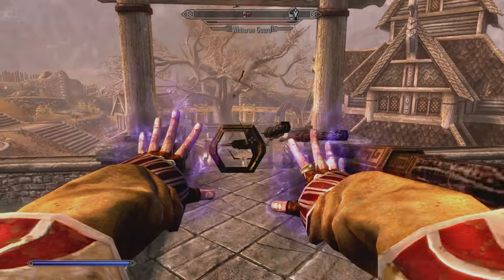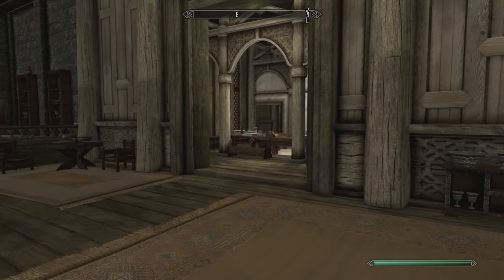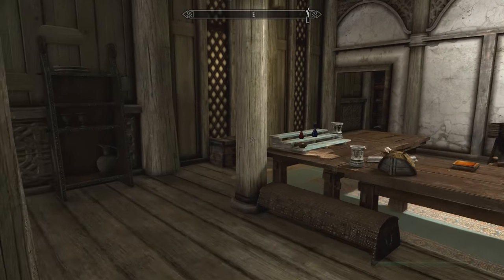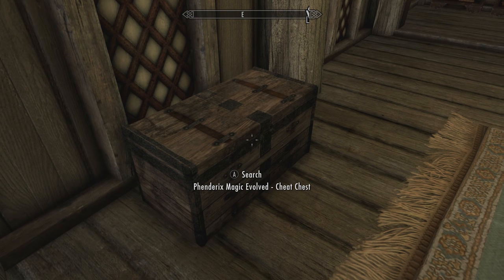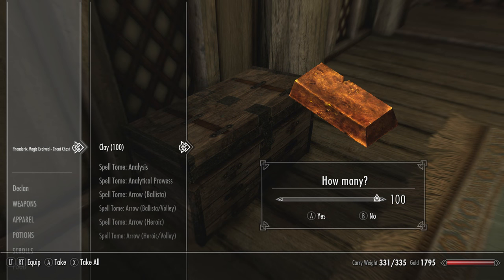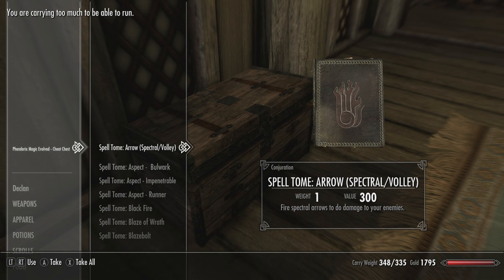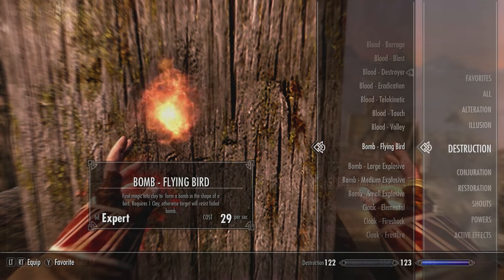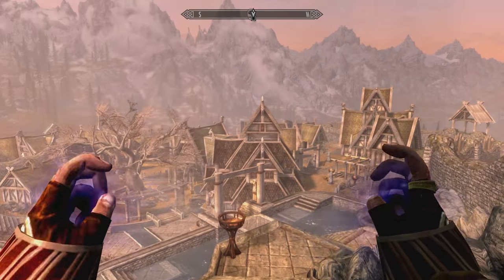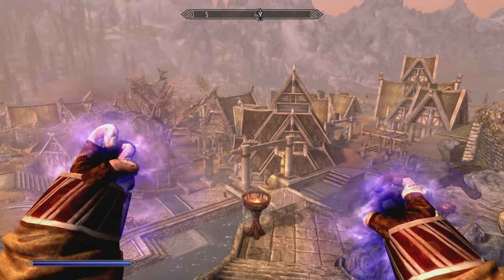Alternatively, if you want to jump straight into the mod, you can go to a chest in Dragonsreach that will have all of the spell tomes for you to pick up. You can literally shoot a barrage of arrows from your hand, give yourself enhanced speed — there is so much to choose from. It really allows you to play and use this mod however you like, which is really cool. Definitely one of my favorite mods available right now for consoles.